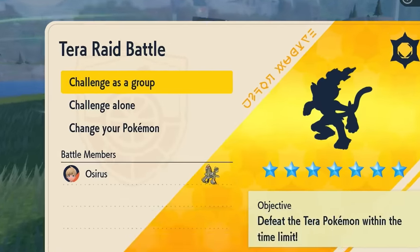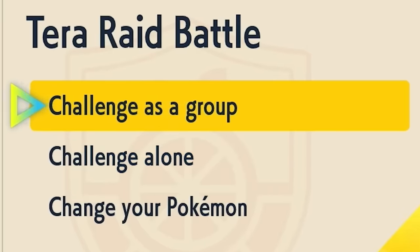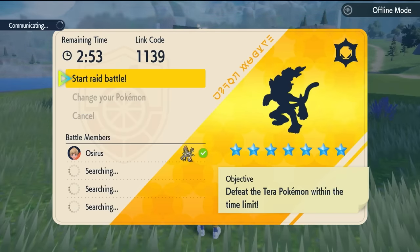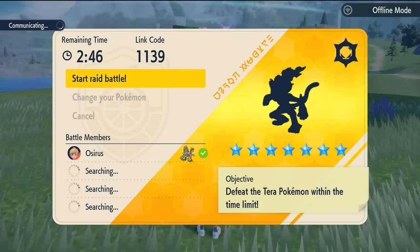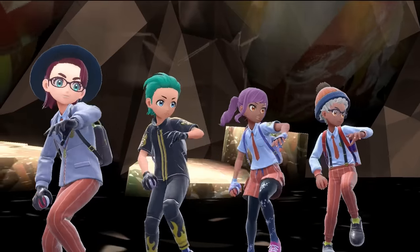When you're in this option here, choose Challenge as a Group — don't choose Challenge Alone just yet. This will make sure that you get three random Pokemon. Just click in, ready to go. The only thing I'd make sure of at this stage is that when you come into the raid, you aren't connected to the internet. Just make sure that you are offline when doing this.